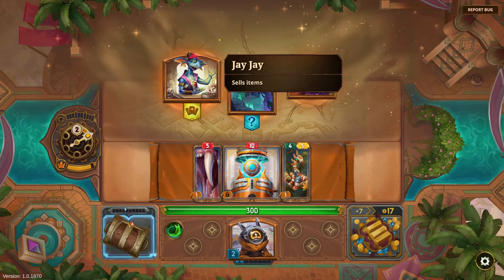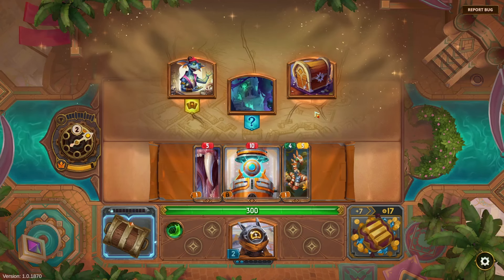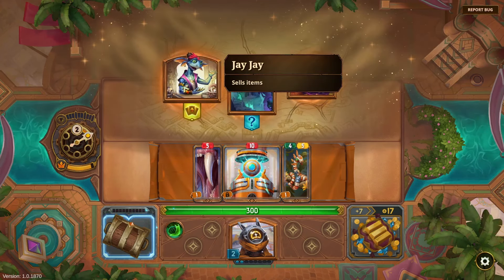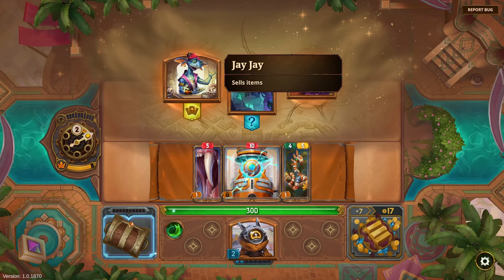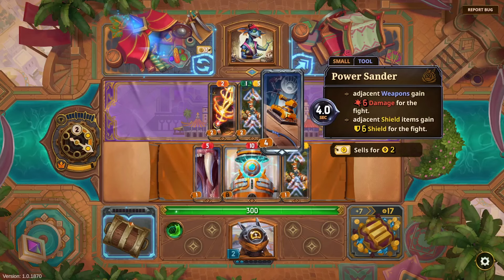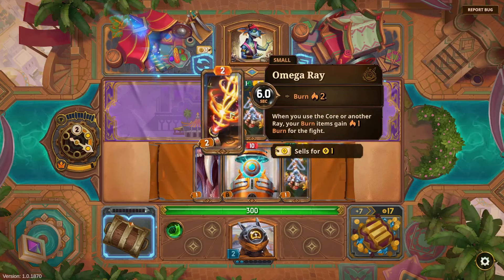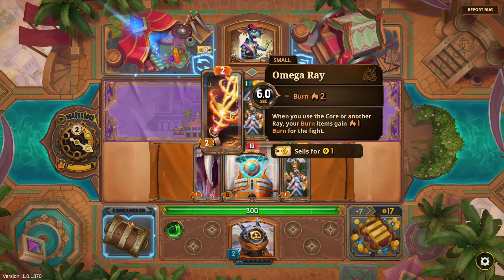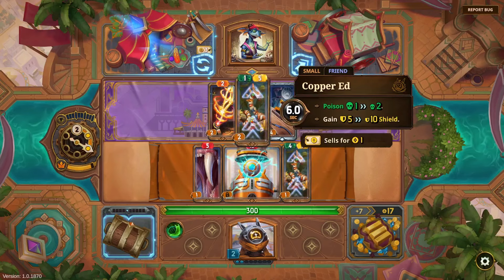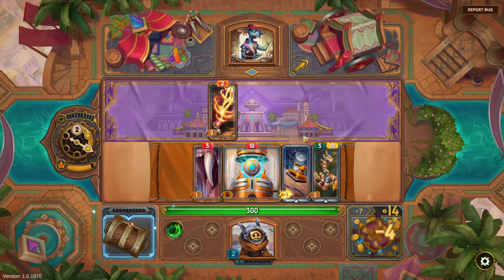Time to start looking at a bunch of items — things might get a little overwhelming. 'Adjacent weapon gains plus six damage, adjacent shields gain plus six shield' — oh, this works! We could slap this right between the Copper Ed and the Core. 'When you use the Core or another Ray, your burn items gain plus one burn' — not super useful right now, but I'll grab Copper Ed and throw in the Sander.